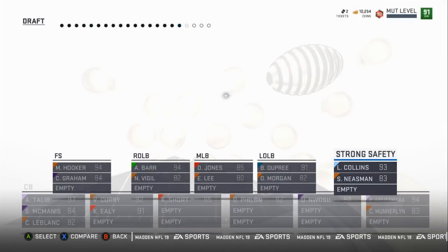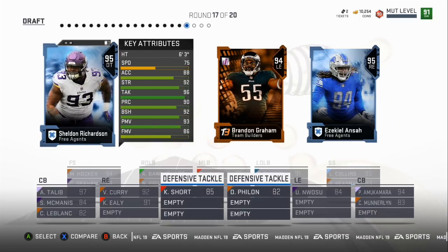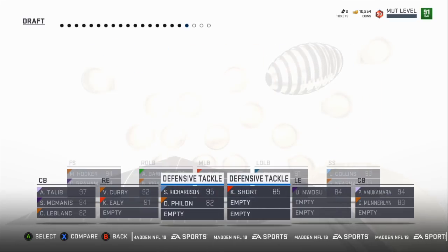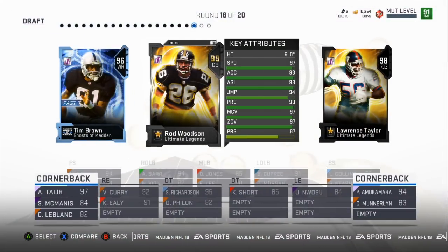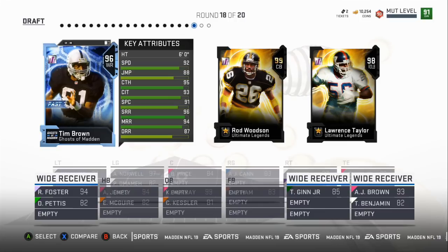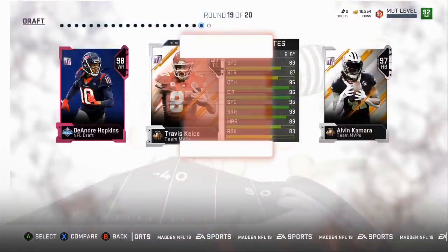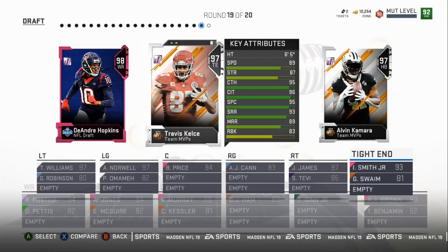We're going to take Landon Collins — big, glitchy Landon Collins. On defense we already got right and left hands loaded up, so now we'll be able to get a big boy in the middle. We're going to take Short right there — 91 overall. Still two rounds left. And now we get the 99 overall cornerback we needed: Tlaib and Rob Woodson for the secondary.